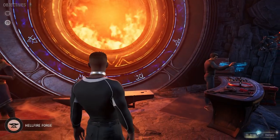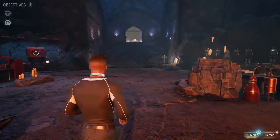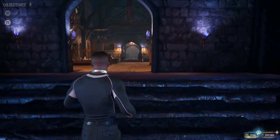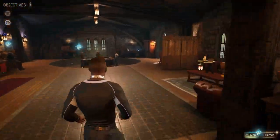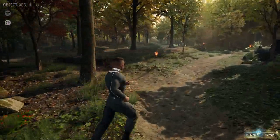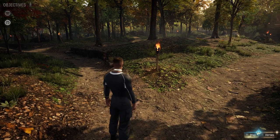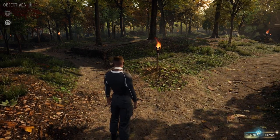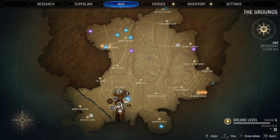During my playthrough I really just focused on the story missions, because I had an issue with the field of vision when exploring the grounds - moving the camera too much can make me nauseous. So I left exploration towards the end, after completing the story mission. From this map you can see I've pretty much unlocked almost all the grounds - quite a bit of it - with a lot of waypoints and fast travel points unlocked.